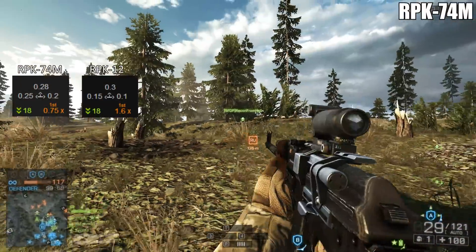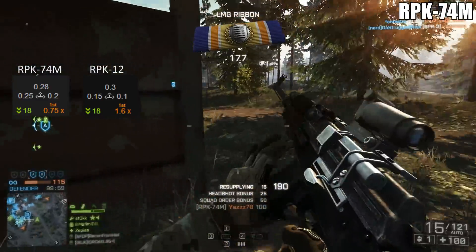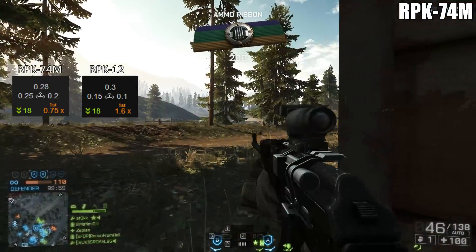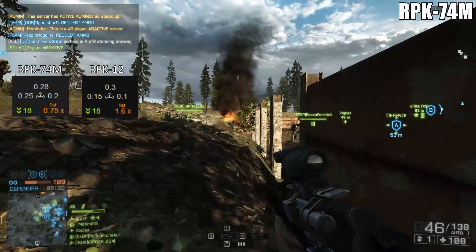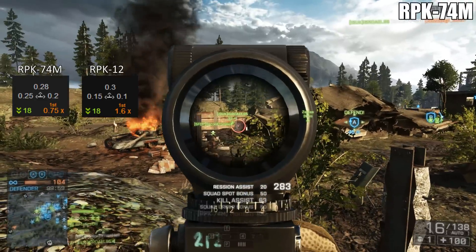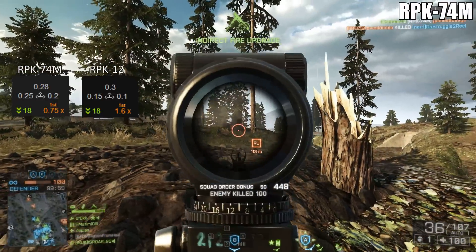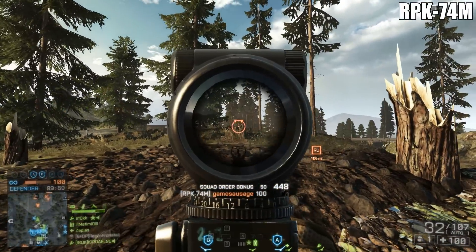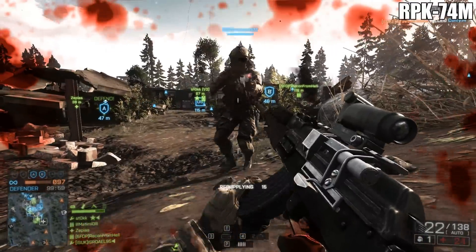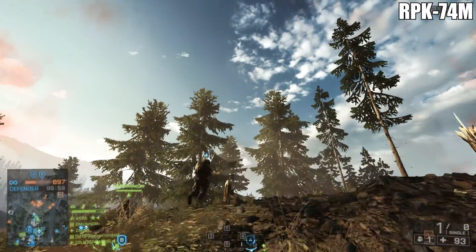The 74M does win out in first shot recoil though — it's got a first shot of 0.75 while the RPK-12 has a first shot of 1.6. While that is a significant difference, I honestly didn't notice a huge difference when actually performing on the battlefield. Because the sustained recoil when holding down the trigger is so small, I didn't think it was really required to tap fire all that often. Sure, if someone was way out there the 74M would be a little better, but for the most part the recoil patterns are already amazing, so having slightly less first shot recoil wasn't much of an advantage when compared to the RPK-12.